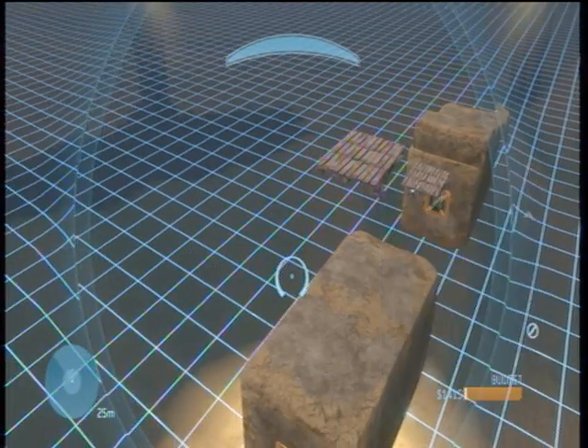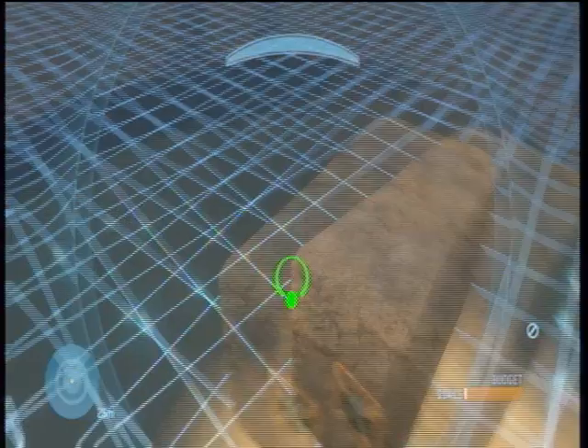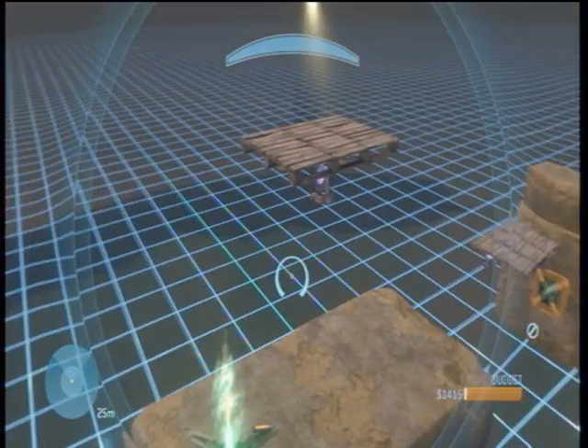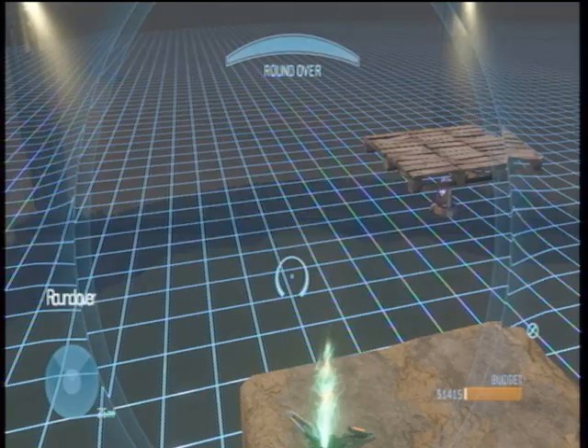Place your spawn points or your teleporters or whatever you're putting there — I'm having a teleporter. And she made it. I have to start a new round and test it, like I'll do right now.